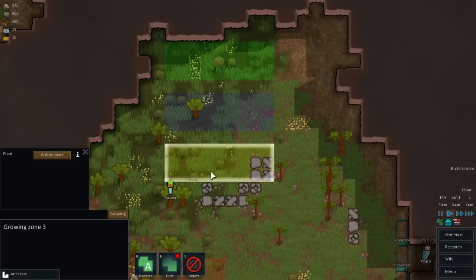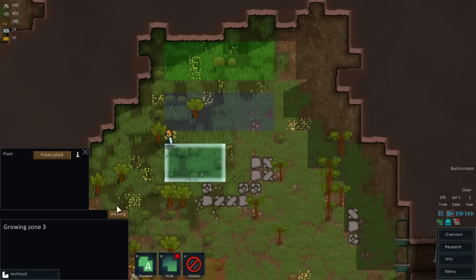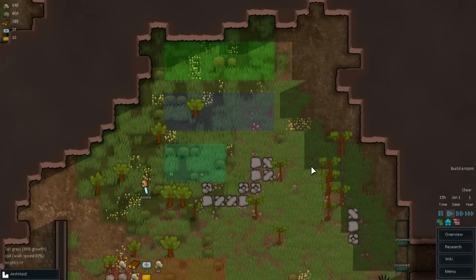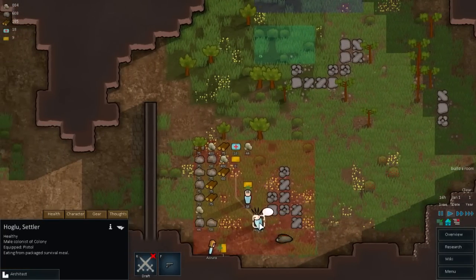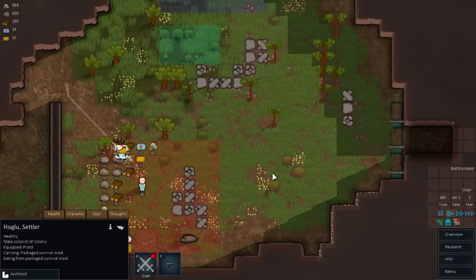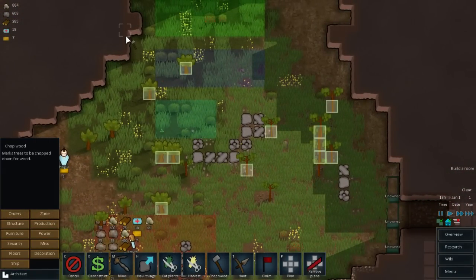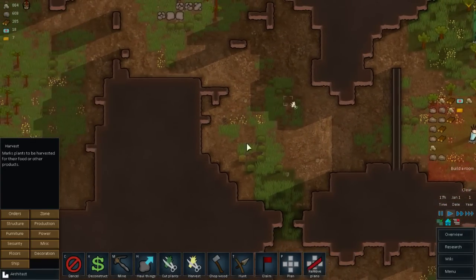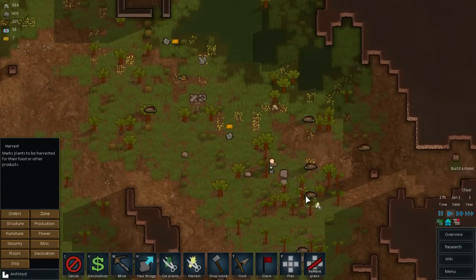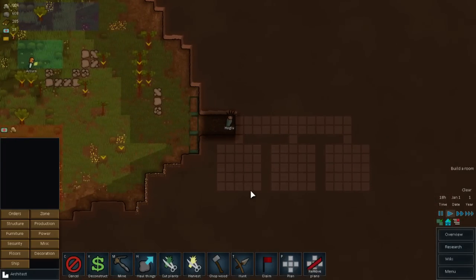We'll go cotton, even though I don't really need a lot of cotton. Actually, let me delete that - I want to make a much smaller growing zone for that. Growing cotton plants - yay. So we have quite a few survival meals for now, but we're going to have to harvest a lot more here soon. Let me have somebody chop down all these trees in here. Let's see if I can harvest any of these plants. Lovely - so we've got a few things to haul back to our base, plus a lot of metal all over the place.